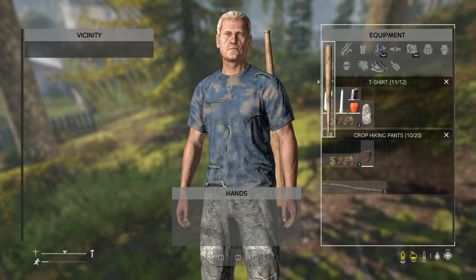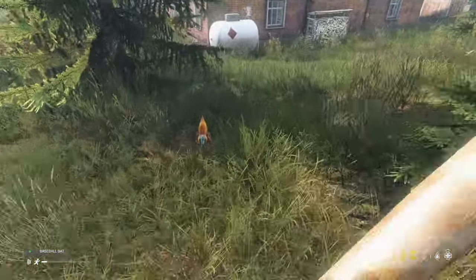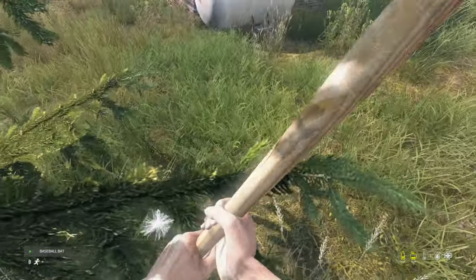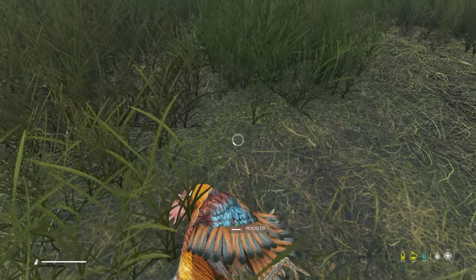Always listen out for chickens or other animals. If you can't hear one, just keep searching houses and eventually you will. Follow the sound, kill the animal, and then using a knife, click skin it. This will give you the meat to cook on your fire.